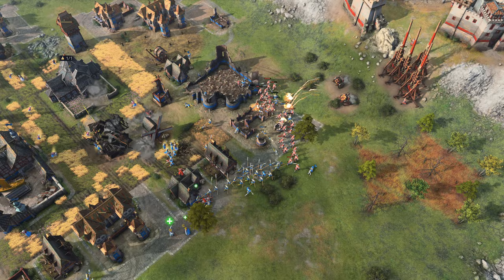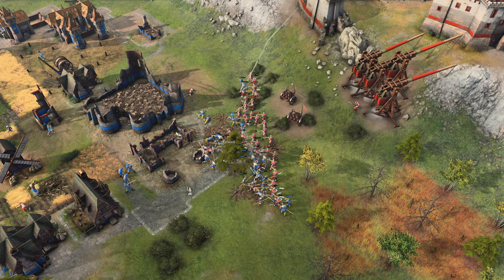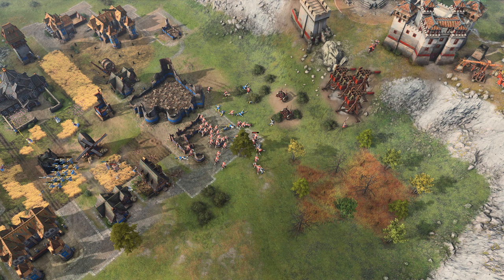Nest of Bees now getting involved - crossbows have to back away, spearmen charging on in. With good kiting Crackity should be okay, especially with the Nest of Bees working. It takes out a lot of HP on those spearmen, but a lot of them still stay alive. On that retreat they do lose a lot of HP with Nest of Bees shots landing right on top of them. Crossbow numbers looking great for Crackity - Crackity looking in a good spot.